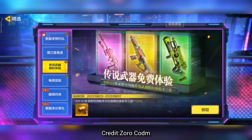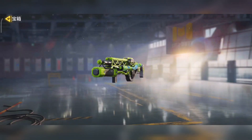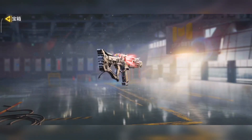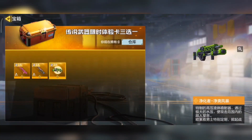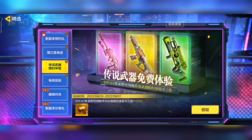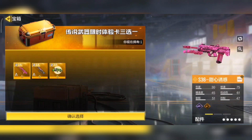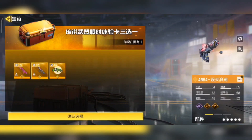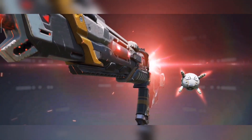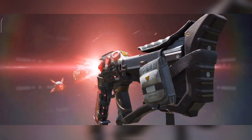Now let's move on to a new event available in the CN version of the game where players can claim a bundle which has three different legendary skins: the legendary Purifier skin, the legendary ASM10 Abyssal Agent, as well as the legendary S36 Phobus. The catch is you can only select one of these items and you'll have it for a trial of three days, then it will disappear. Even though it's only available for three days, I still think it's a pretty cool event and I wish we had stuff like this on global, but sadly it's exclusive to the CN version.